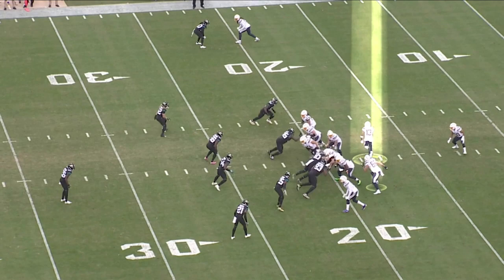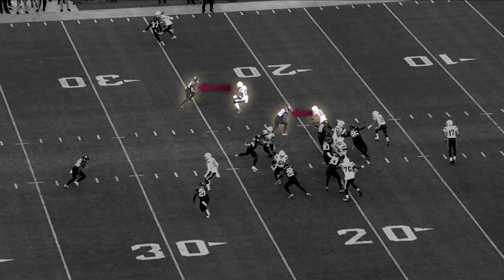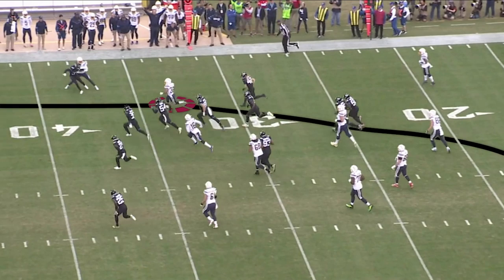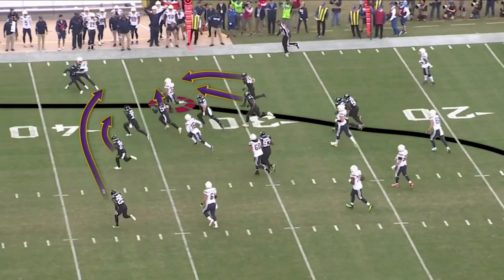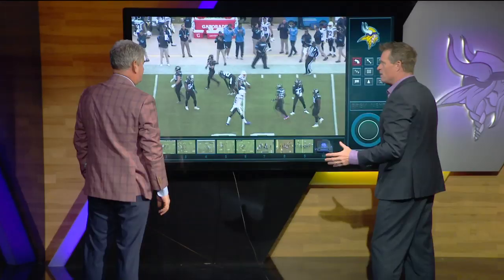Austin Ekeler had an unbelievable game — 212 yards on 12 touches. He did something that Emmett Smith has never done and Barry Sanders has never done: 200 yards with 100 yards receiving and 100 yards rushing in the same game. Pause it right here — there are one, two, three, four, five, six, seven Chargers technically just past the line of scrimmage. Look how long it takes them to bring this guy down — Austin Ekeler, another 12 or 15 yards. The kid is shifty.